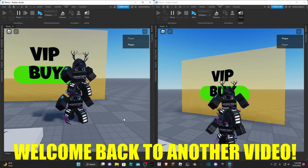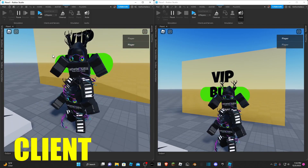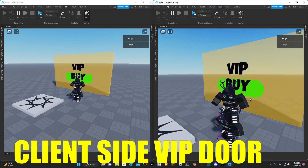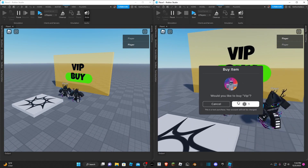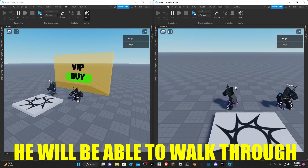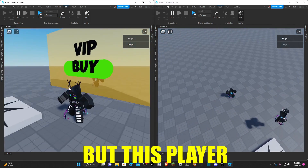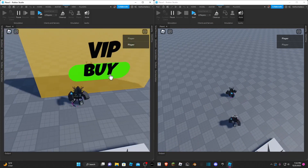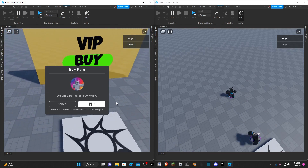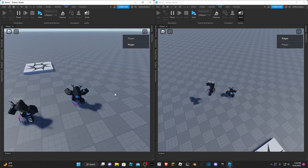Hey guys, Netherite Dev here, welcome back to another video. In this video I'm going to be showing you how to build a client-sided VIP door. What that means is that if one player buys VIP, the door will be invisible to him and he can walk through it, but the other player can still see it and cannot walk through it. If they buy VIP as well, they can join the other side.